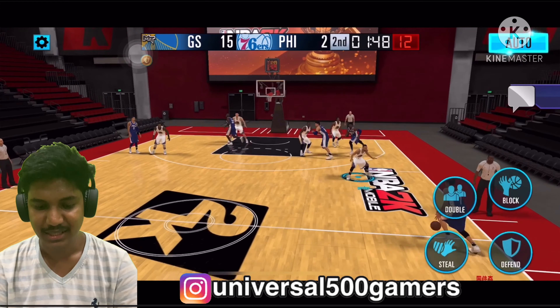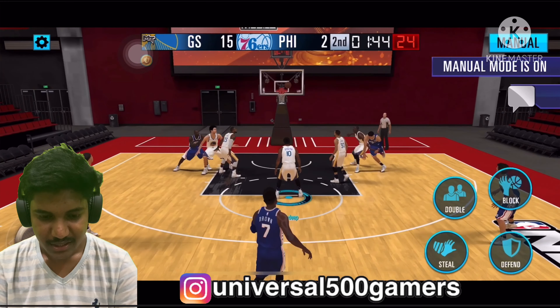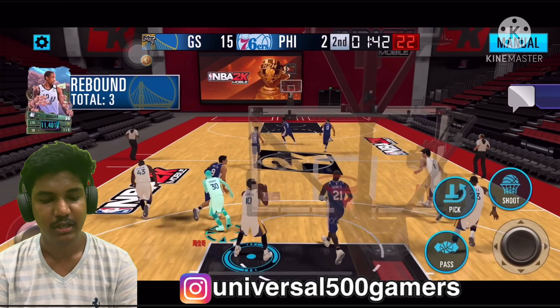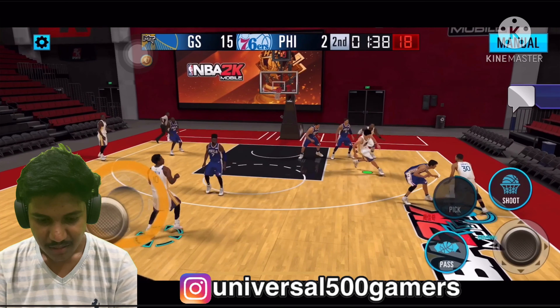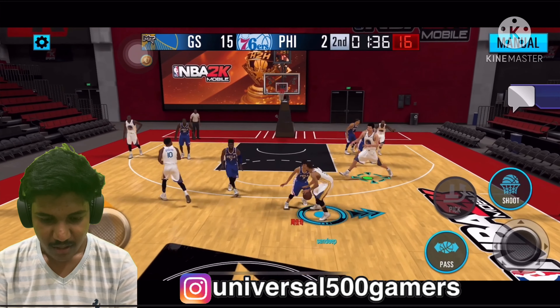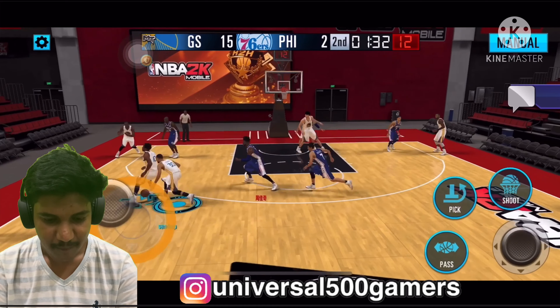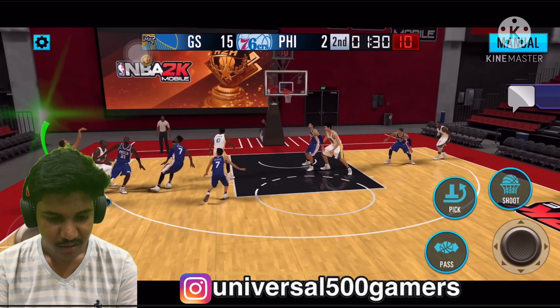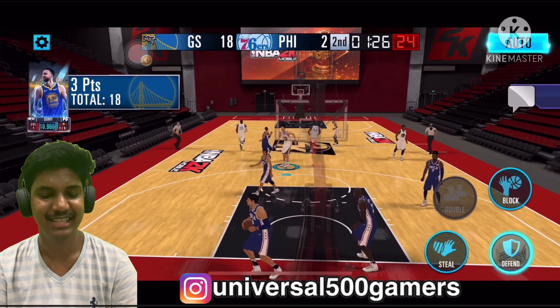We got the ball back — not even a violation. Jaylen Brown missed another triple. Yao Ming from the screen, Curry gets away and finds his favorite spot — instant green!